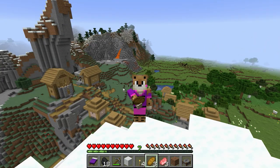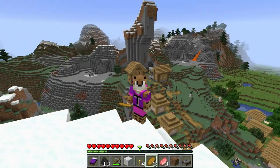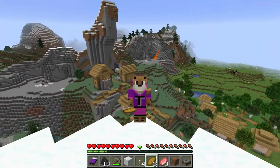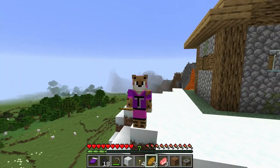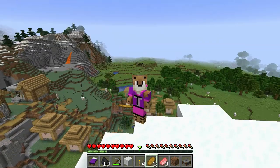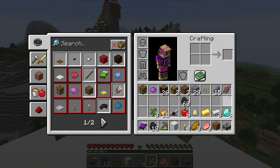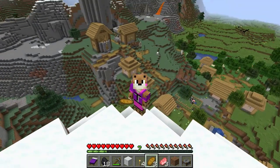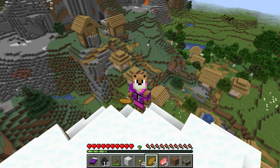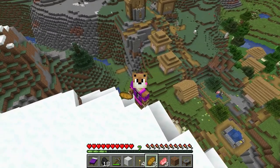Last time we went through this world we talked about the primary things: food, shelter, and a bed. We came across this village and as you can see from our inventory we got quite a few things, including three diamonds. Today I thought I would go through and talk about villages and villagers. As you can see below me there are quite a few villagers walking around.